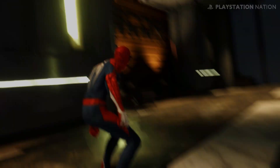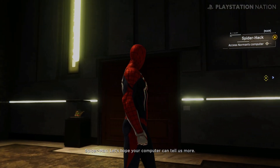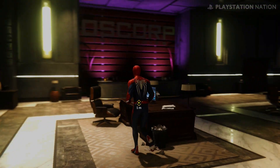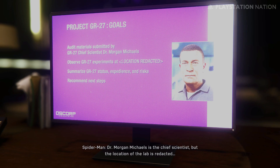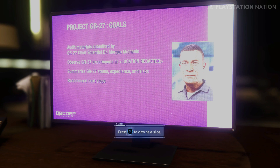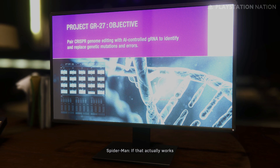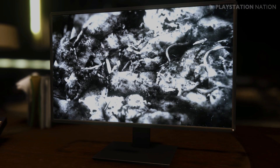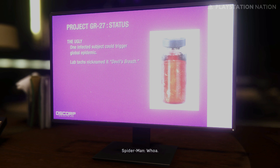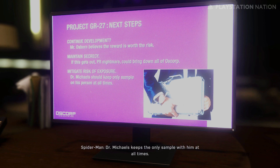We know you and Fisk built a secret Devil's Breath lab, but we still don't know where it is and what Michaels has to do with it. Let's hope your computer can tell us more. Dr. Morgan Michaels is the chief scientist, but the location of the lab is redacted. AI-controlled CRISPR — if that actually works, it could cure any genetic disease: cystic fibrosis, Huntington's — this is crazy. GR-27 is Devil's Breath. It's designed to cure diseases, but in its current form it's like a bioweapon. Dr. Michaels keeps the only sample with him at all times. That's why Lee wants him — we find Michaels, we find Devil's Breath.